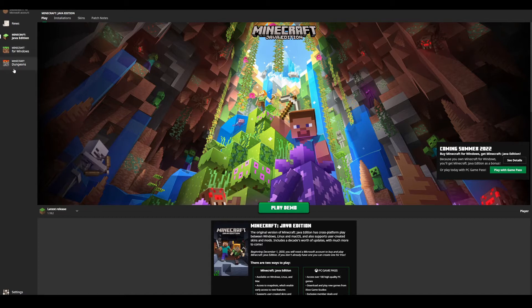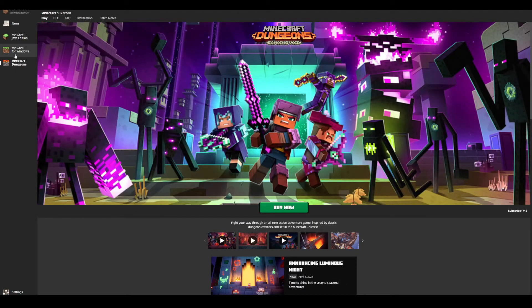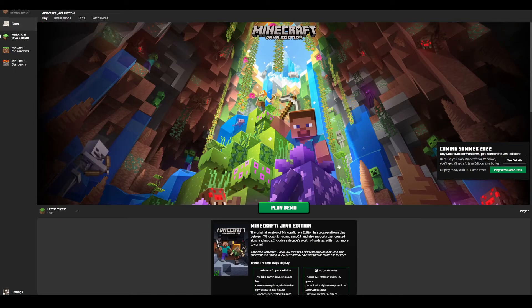Then you've got all three Minecraft games in here. You got Minecraft Dungeons, you got Windows, and you got Java. Now, for two of them, you can actually play on the demo, which will allow you to get a little taste of the game before you actually buy it.